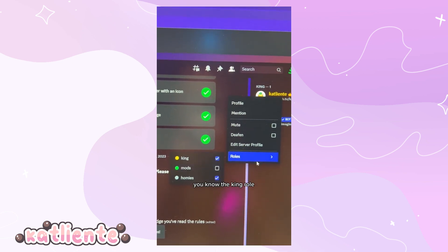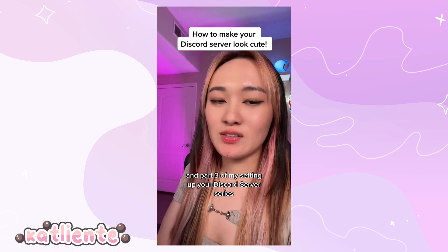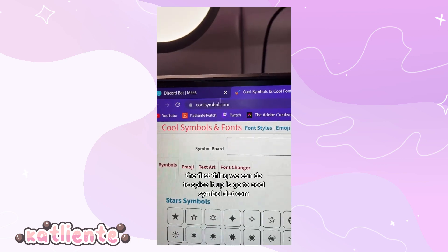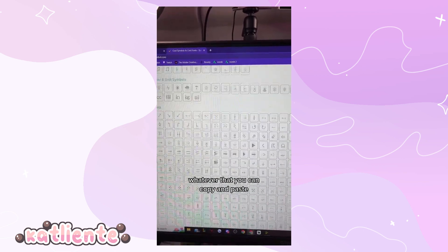It's also really fun to have a separate role for yourself — name it whatever you want, like 'king.' Change the color, display it separately. In terms of hierarchy, the role on top has the most power going down to least. Give yourself the king role. Here's part three — how to make your Discord server look cute. This is what we're rocking with right now; it's not bad but it could be cuter.